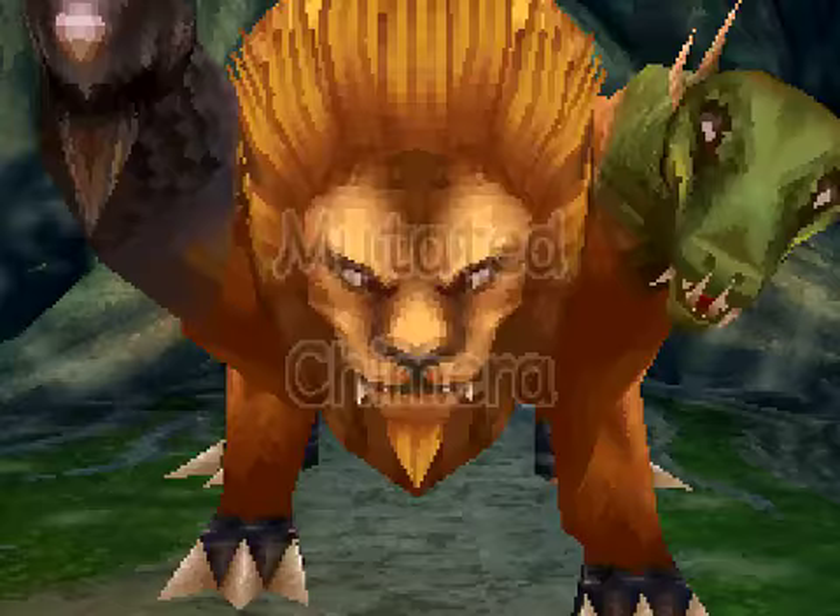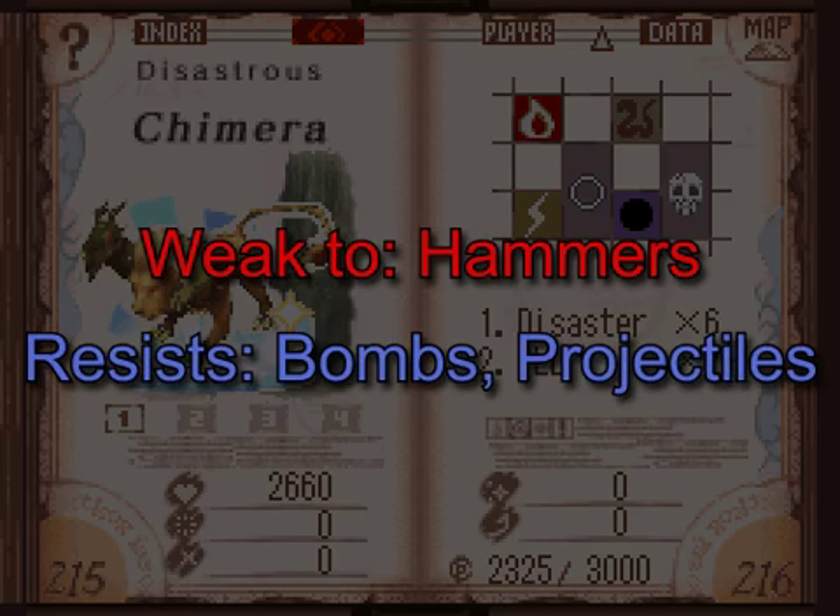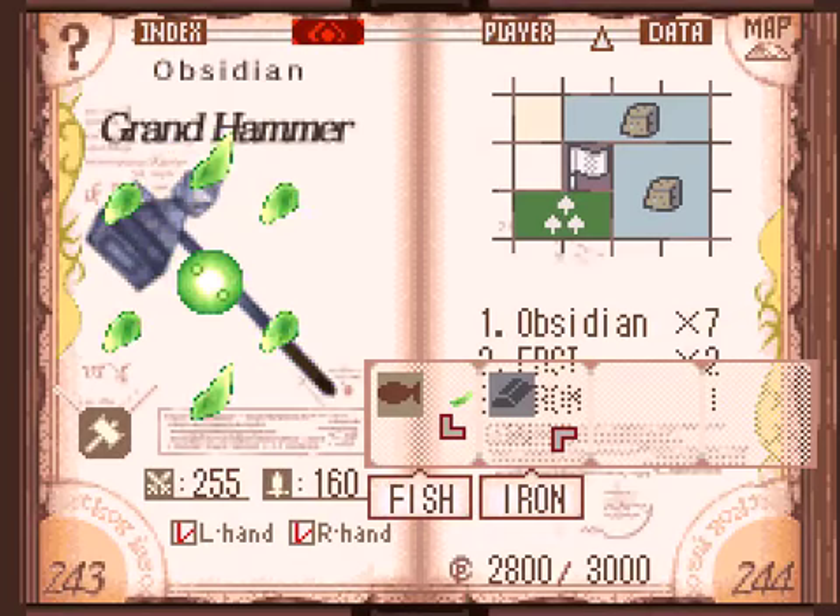Finally, an actual monster to fight. Hopefully this will be halfway interesting. The best weapons to use here are hammers, much to my annoyance — they're very slow, very awkward. Don't like using them, but they do the job here. We'll be using the Grand Hammer obtained in Rudrud's Cave. Notice it has a forest code. That is important.